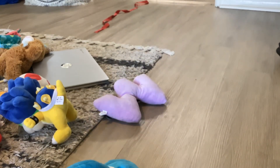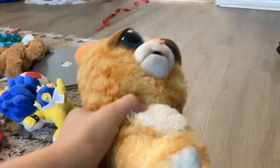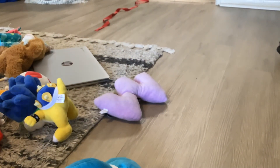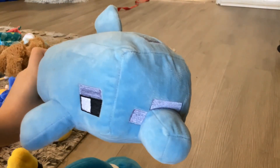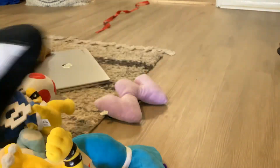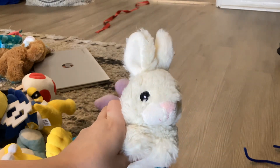Now let's move on to the plushies that I use as other characters. Here's the Feisty Pets Cat plush, which I use as the Cat Mario plush. Here's a Minecraft Dolphin plush, which I use as Dory and Plessy. Here's an Alphabet Lord F plush, which I use as the Mega Whittler.